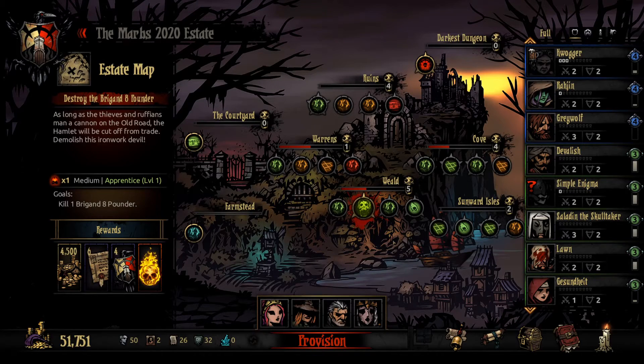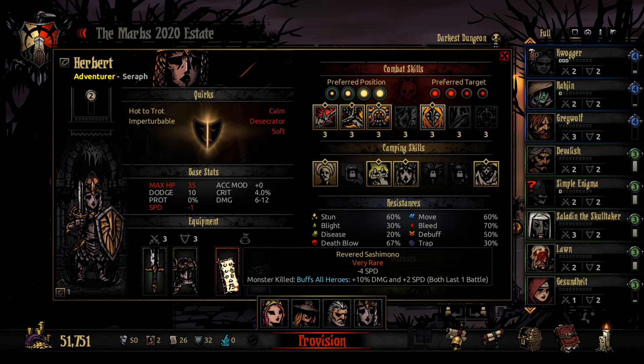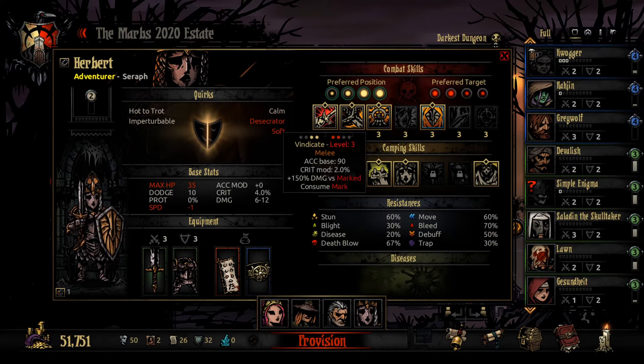Hi, and welcome back to some more modded Darkest Dungeon. We are going to do the Brigand 8-Pounder, and there's a decent Slayer item in here which makes him much better with melee skills, but not so much with ranged. I'm going to bring a Seraph because I haven't really tested the Seraph properly, so we can do that now. I gave her the trinket that we got which will buff all the heroes if we get a Killing Blow. Could be pretty good, we'll see about that.